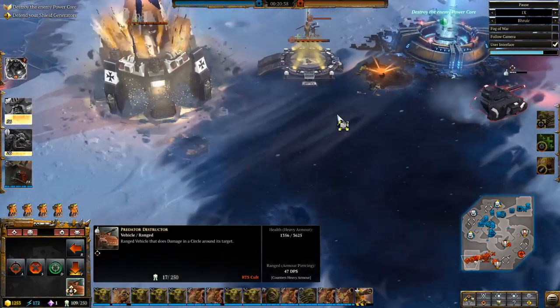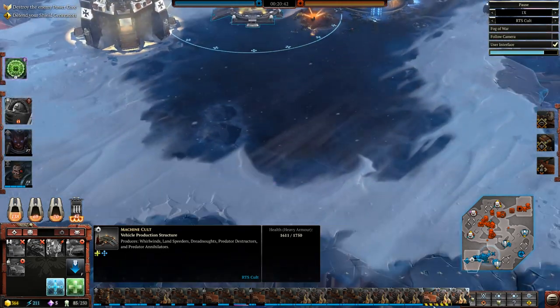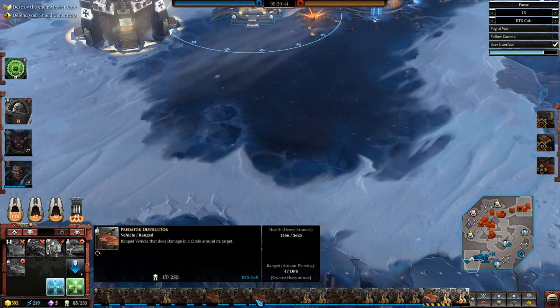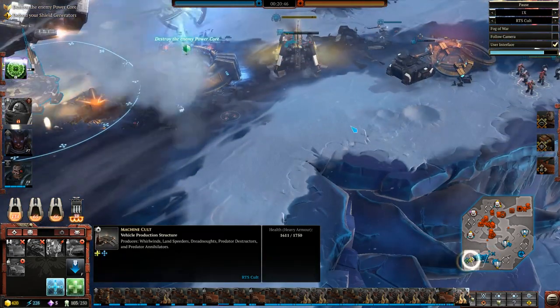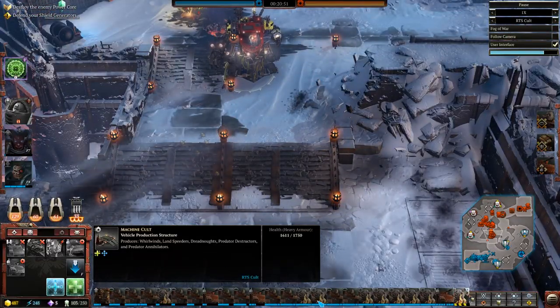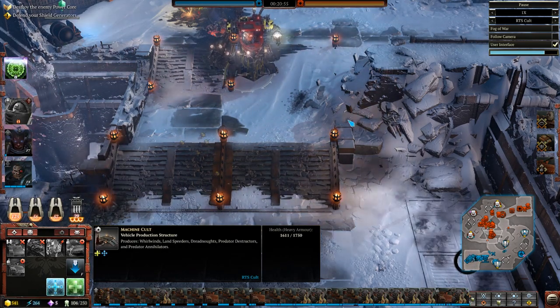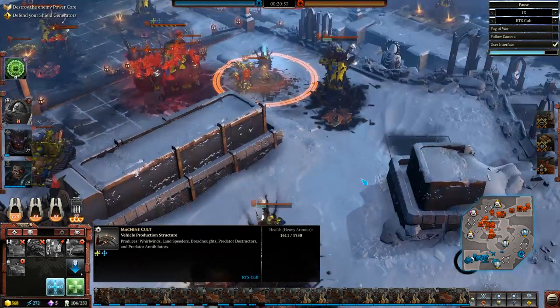It doesn't look like RTS Colt has much left. We see predators being built — looks like three of them are coming out right now. Following his screen for a moment — that loadout at the bottom has a lot of portraits, a massive amount of units queued.